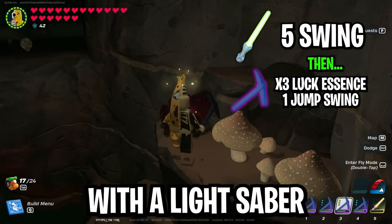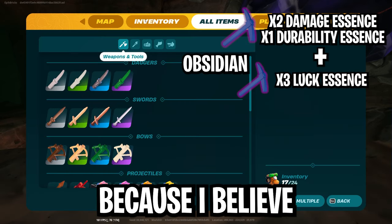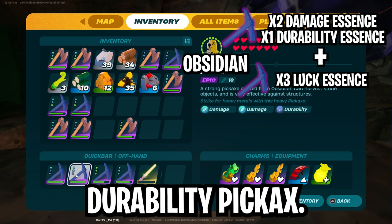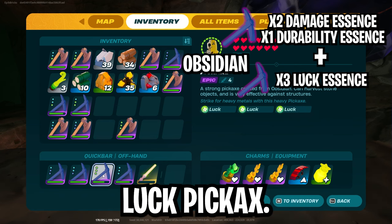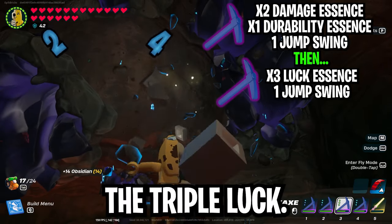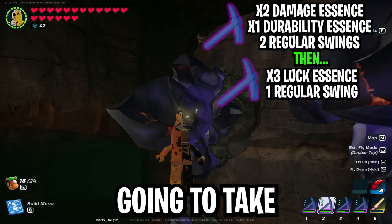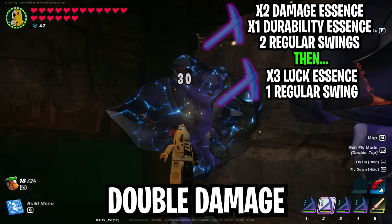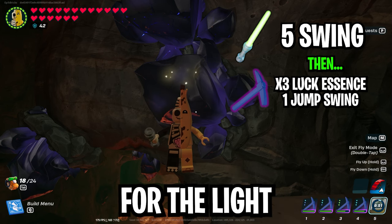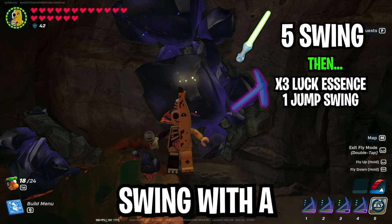Obsidian is the same as ruby and bright core because they share health pools. We need a double damage single durability pickaxe and a triple luck pickaxe. Do one jump swing with the double damage single durability, and then one jump swing with the triple luck. If you're in a spot where you can't do jump attacks, it's two regular attacks with the double damage single durability and then one attack with the triple luck. For the lightsaber, it takes five hits and one jump swing with a triple luck.